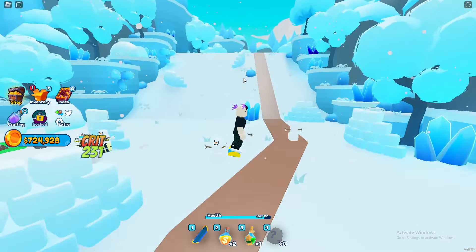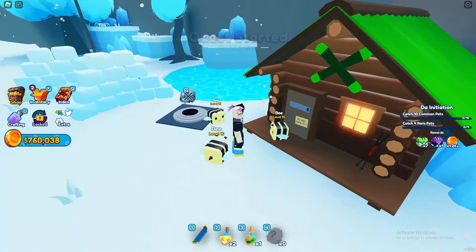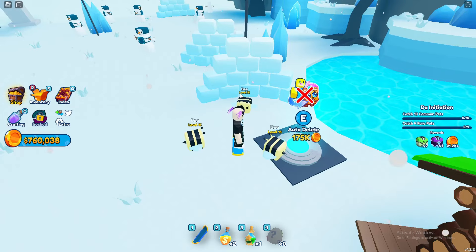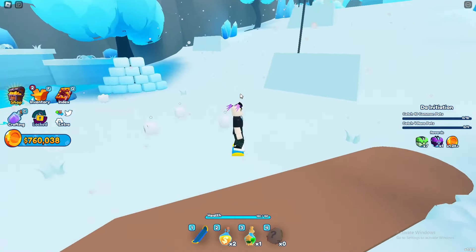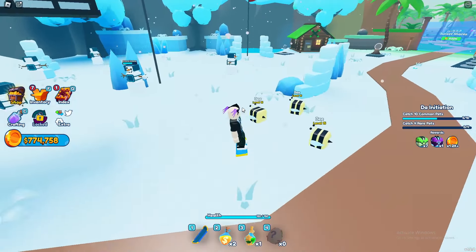We got 5000 coins. There's also a big red button I want to see what that does later. Looks like we unlocked a ski place — this place is massive. Where's our next quest? Let's just keep exploring. We don't have any more quests here so we might have already completed this area. There is something here: 10 common pets for rare pets, auto delete. A legendary emperor penguin — probably should try to find that.